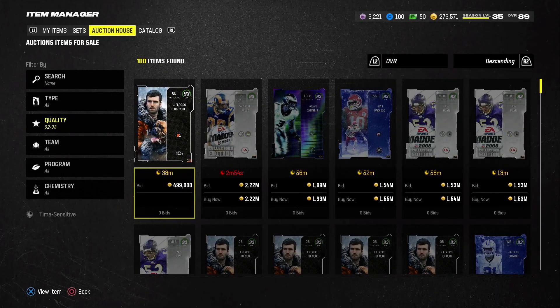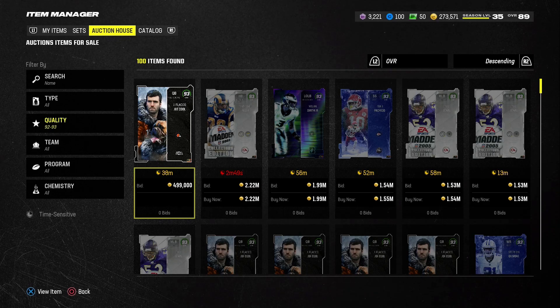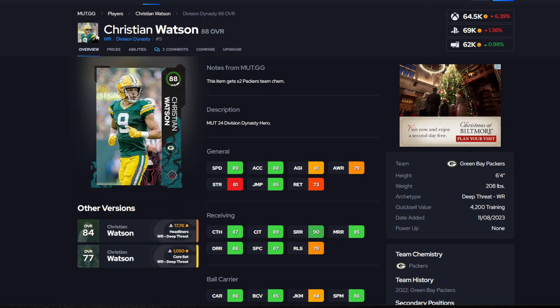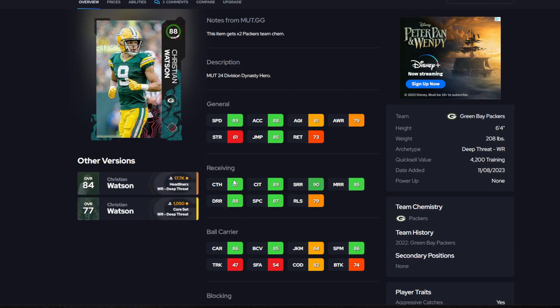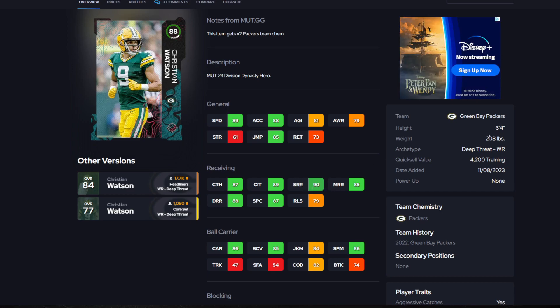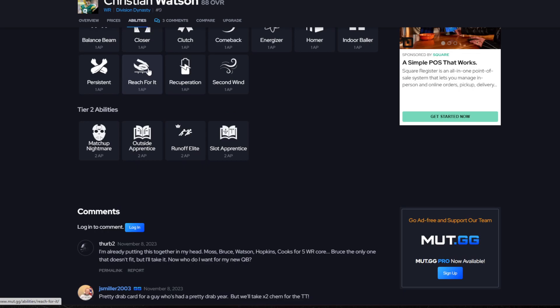For today I'm going to be showing you what I believe are the best cards you could get under 100k in Madden 24. For starters, I put Christian Watson on this list — he is selling for about 65k. You can see he has 89 speed, 88 acceleration, 81 agility. His receiving stats are pretty good: 87 catching, 89 catching in traffic, 90 short route running. He's also 6'4", 208 pounds.